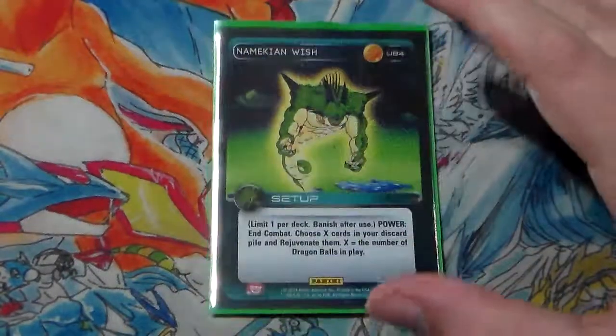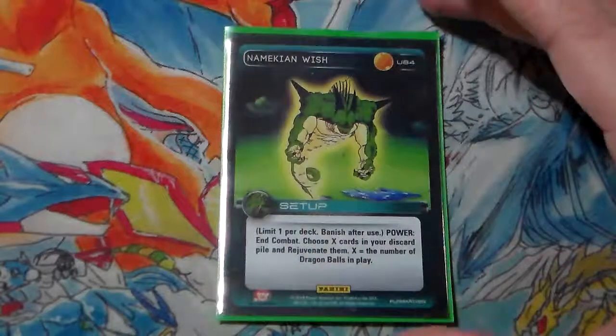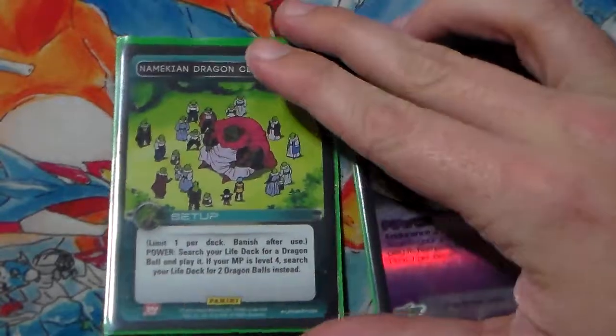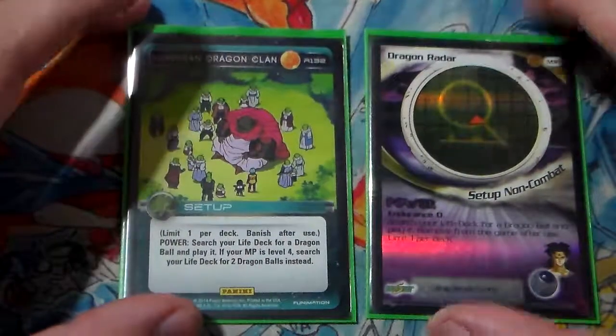Wish is a combat ender — banish after use. Choose X in your discard pile and rejuvenate them, where X is the number of balls in play. Selective rejuvenation is awesome. Dragon Plan and Dragon Radar — not much to be said, they're both ball tutors. Dragon Plan can get us two balls if we're on level 4, which usually just ends the game.